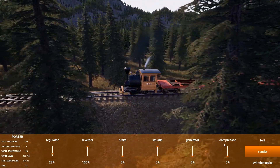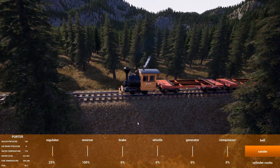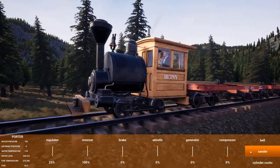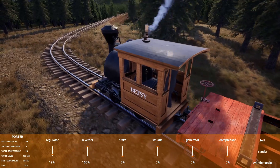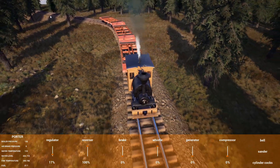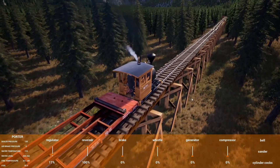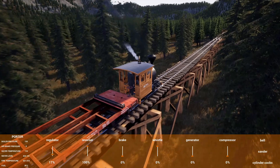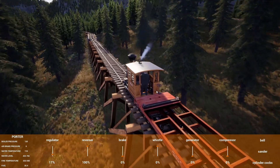We're going uphill now. Let's try the sander and see what happens. I don't even know how much sand we have — that's one thing it doesn't tell you. You can see the sand going right there, that's cool. We don't want to be going around this corner too fast. If it breaks loose then we're going to have an issue — the carts will be sliding down the hill behind us. This is all an incline; we just came up that 3.5 percent, and this section is downhill.